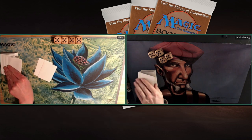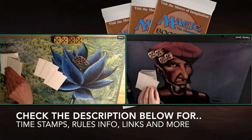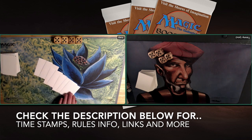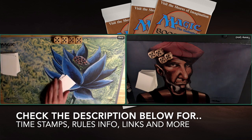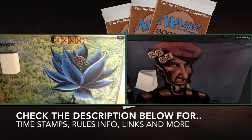Now before I jump into the decks, I've got beautiful deck photos of both decks. I'd first like to point out that if you want to skip this — I know some of you want to go straight to the games — the easiest way is by checking the timestamps in the description below. Look for the timestamp MTG Games to go straight to the action. You can also find more information about the rule set there.